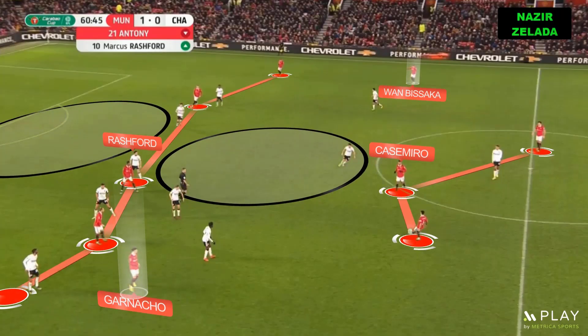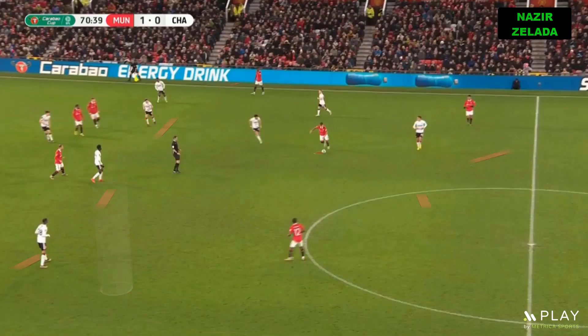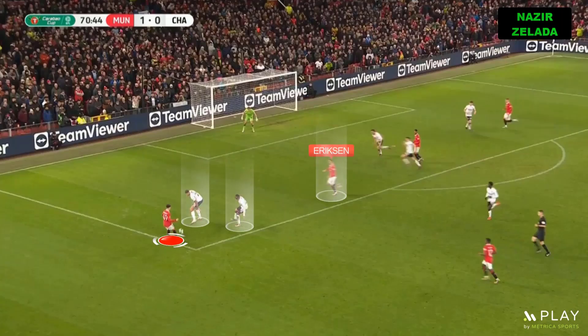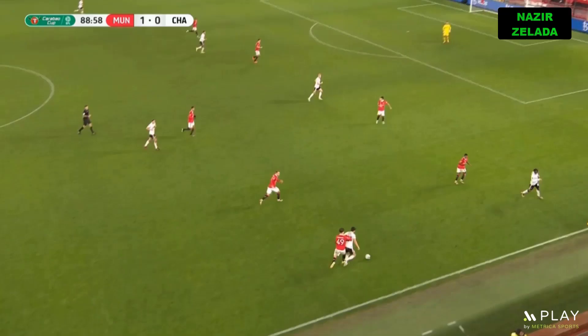When Casemiro came in, he joined the centre-backs and United tried to exploit the space in midfield, because the strikers dropped back to receive with space, but also the space behind the opponent's defensive line by running in behind. Also, Eriksen was important in attack, because he occupied the half spaces thanks to Garnaccio, who attracted two players.